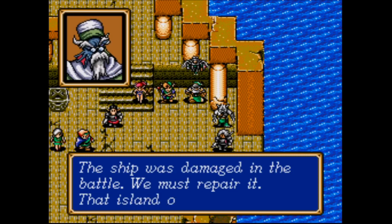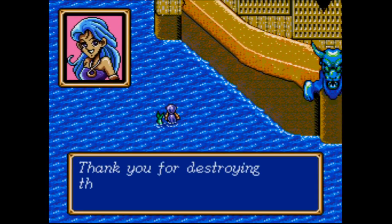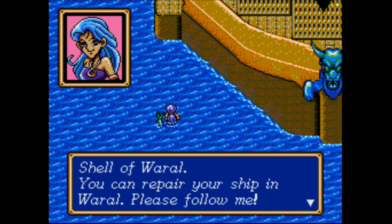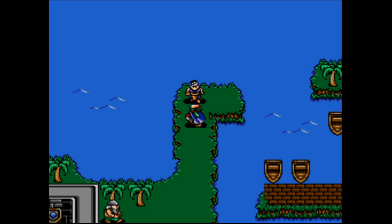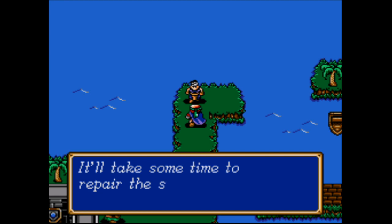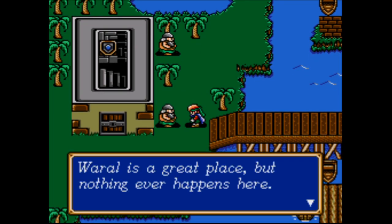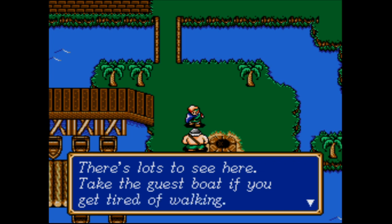The ship was damaged in the battle — we must repair it. That island is over there. Thank you for destroying those monsters. My name is Shell of Worrell. You can repair your ship in Worrell. Please follow me. I've heard of Worrell — we should be able to get the ship fixed there. You mean a mermaid actually guided us into land and not to crash into? Welcome to Worrell. Worrell is a great place, but nothing ever happens here. We arrived — that is something. There's lots to see here — take the guest boat if you get tired of walking.